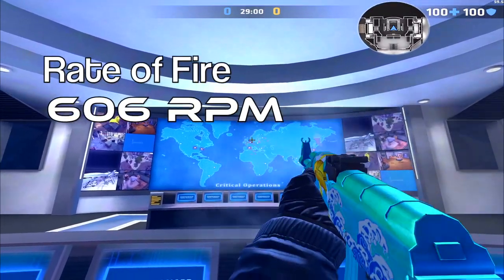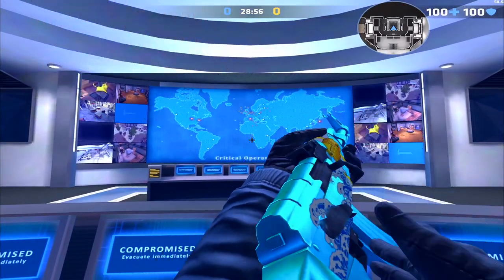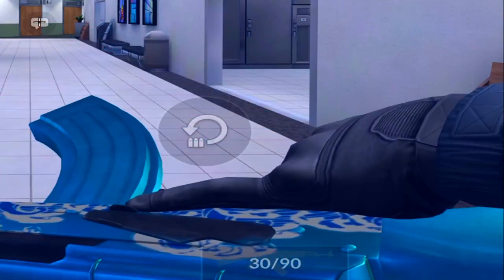The rate of fire for the AK is about 606 rounds per minute — a very fast fire rate. The starting ammo is 120 rounds with 30 preloaded into the magazine.